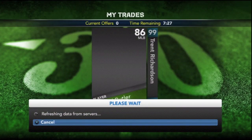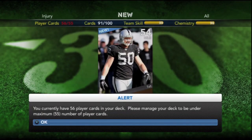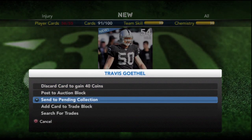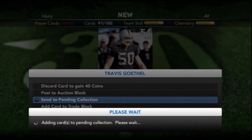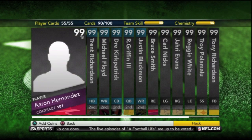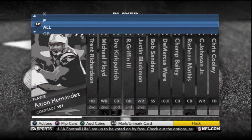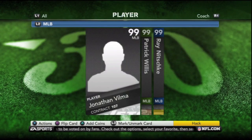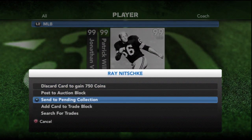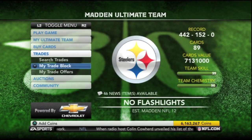I forget the exact number, but it is a ton of fantasy cards. I had seven or eight waiting before this collection in preparation, and I had no idea that there were this many middle linebackers. I thought I was in pretty good shape by preparing in advance, but I didn't really do as much research as I should have and could have been better prepared like I have been in previous collections. But what can you do?